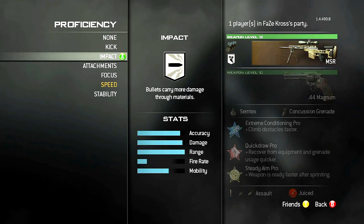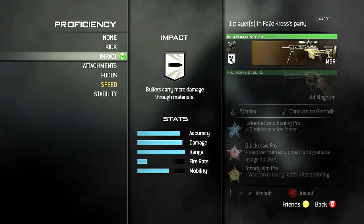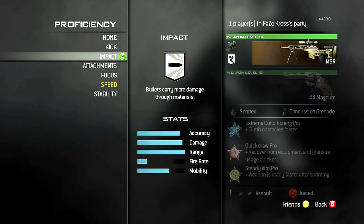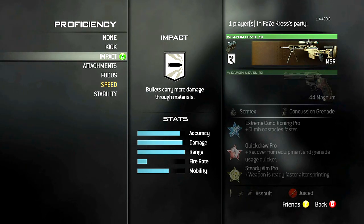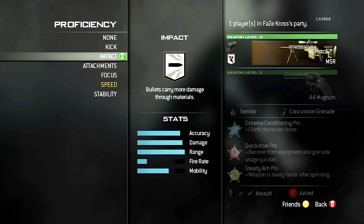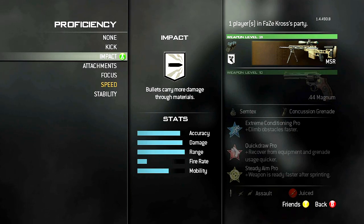I only made this video, guys, just to disprove the fact that Impact has any effect on getting collaterals. You can see clearly by the description of the perk that it only carries the damage through the wall — it has nothing to do with people or individual players in the game. Hopefully this answered a few questions you may have had. If you have more, please leave them in the comments below. I would love to continue the series with different perks and different class setups. Leave some comments below and I will be in support of your ideas.